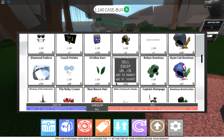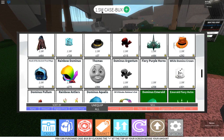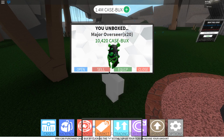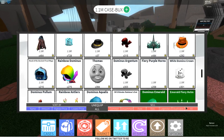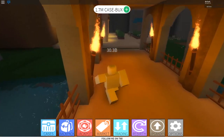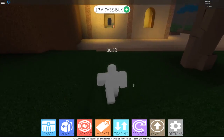If you lock stuff before you rebirth, you're able to unlock them — like this Rainbow Dominus: sell one, lock. As you can see, we got our 1.5 million case bucks. So we can just go straight to Common, open up 20, which is how many I have unlocked, and just keep doing that over and over. We made 200,000 profit in that little burst of clicking.